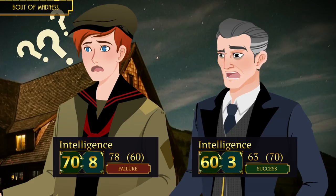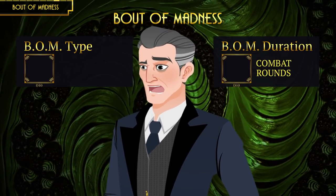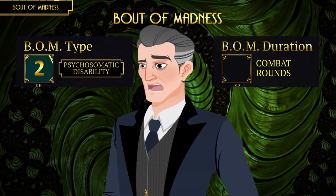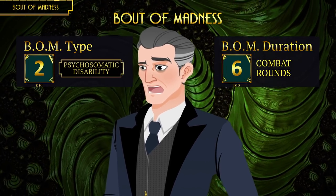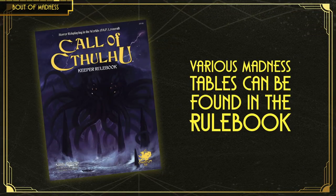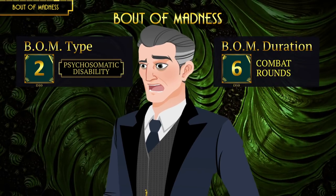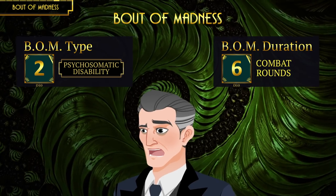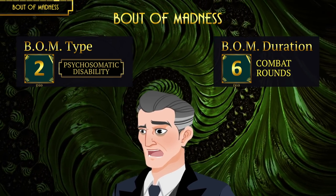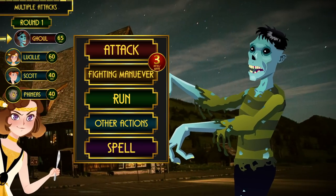Those who lost five or more Sanity points in one instance must roll their Intelligence. Those who fail can remain blissfully unaware of the true nature of the horror. But Phineas succeeded, and that is bad for him — he will suffer a bout of madness. He rolls a d10 to determine how the madness manifests and another d10 to know how long it will affect him. The Keeper refers to the madness chart in the book. With this result, Phineas lost control of his legs and will be affected for six combat rounds — he is as good as useless in this fight.